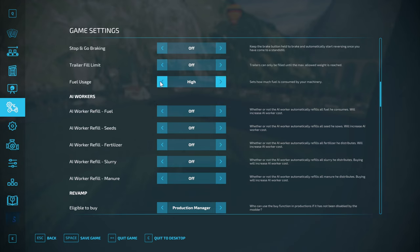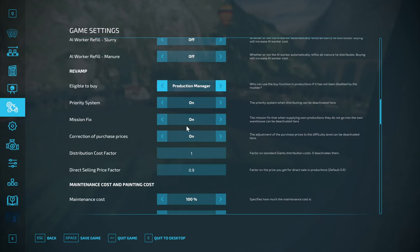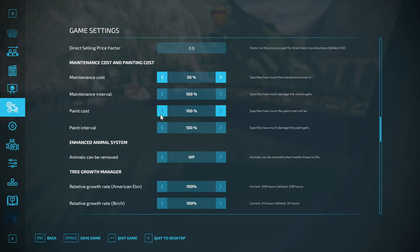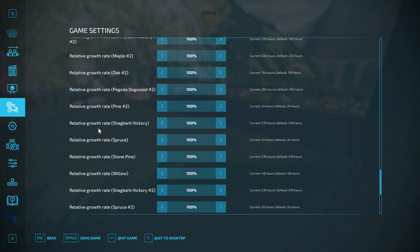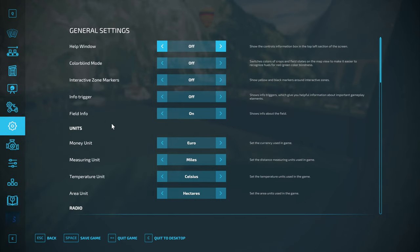Fuel usage I'm going to knock to normal. Stop and go braking off - it still does that funny skittering effect. I've got all of those off. The Giants default is 0.9 so I haven't tweaked it. Maintenance cost I'm going to set to 50% and the interval I'm going to slow down to 25. Field info we want interactive zone, Microsoft - now we want dollars, miles. Let's save the game.